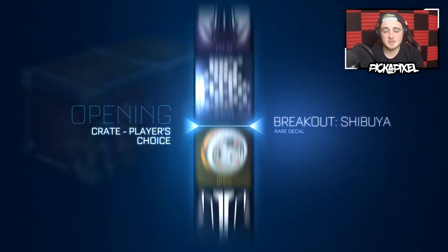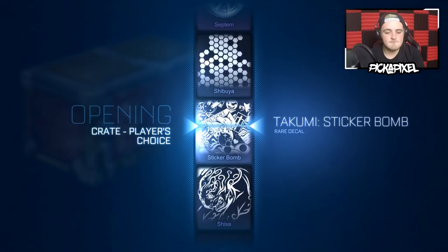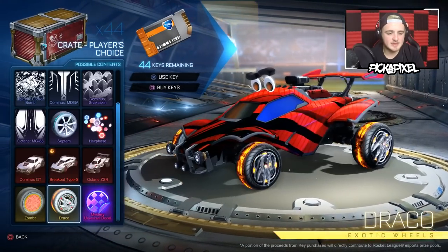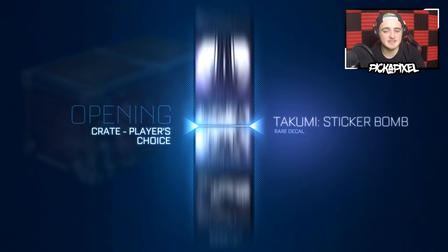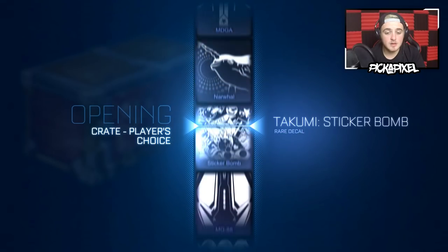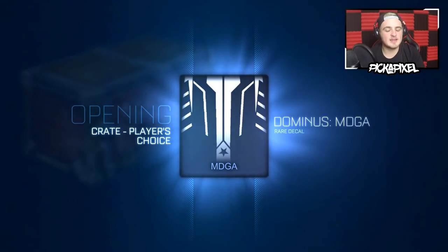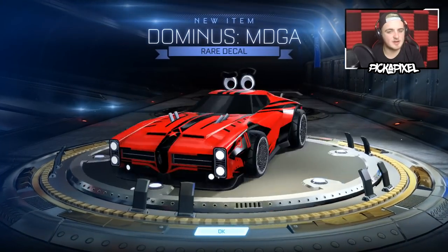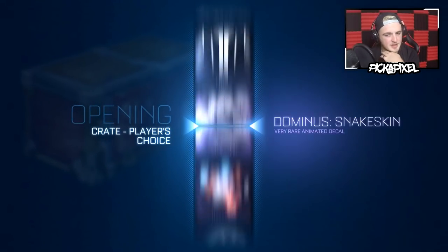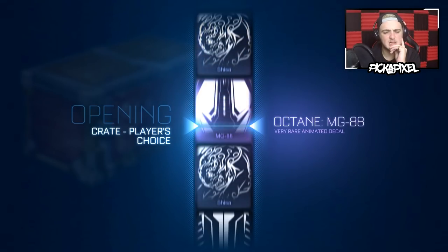I think we got two GTs, two Type-Ss and one ZSR, then two painted Dracos — which is insane. Sticker Bomb — okay, not really feeling it but still something. We've had some good Draco luck this time around. MDGA — I think that stands for 'Make Dominus Great Again,' kind of related to the presidential campaign. It looks quite patriotic with the stars and stripes, so it would make sense.